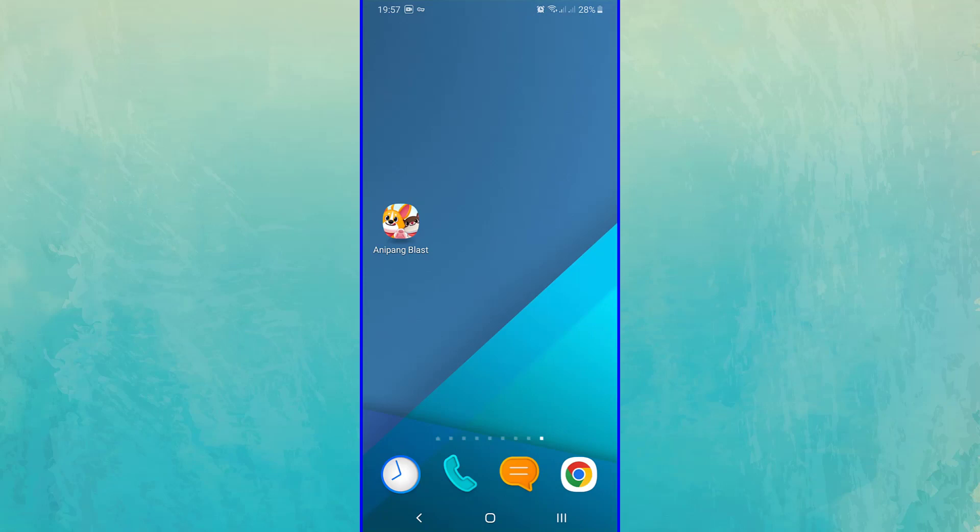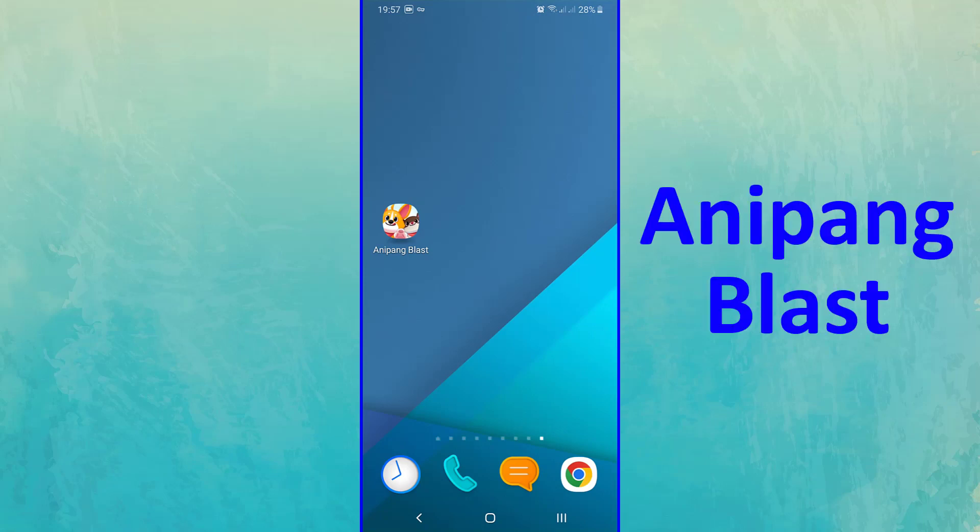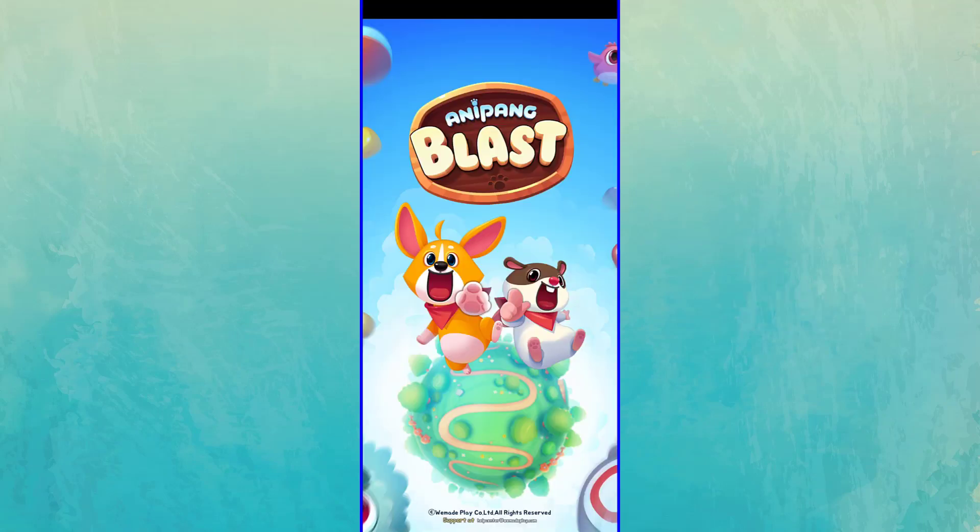To download this game, just search its name in Google Play Store — Anipang Blast. Let me run the game.